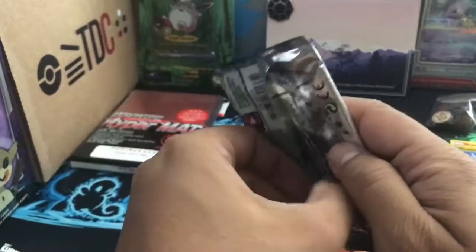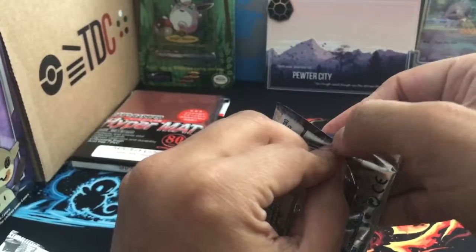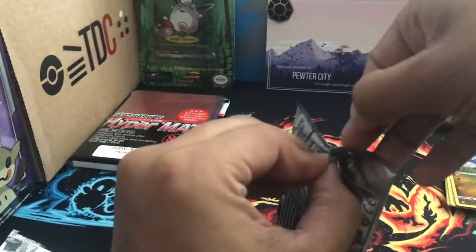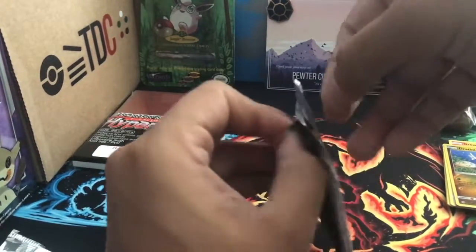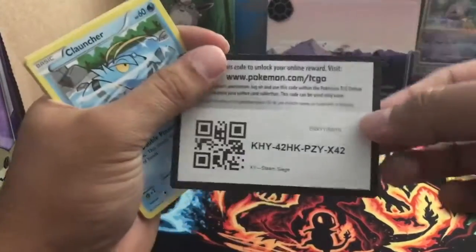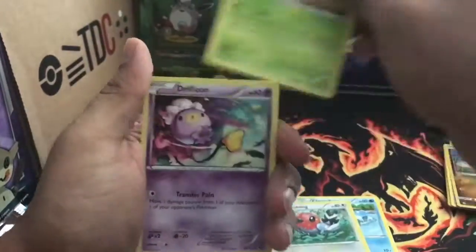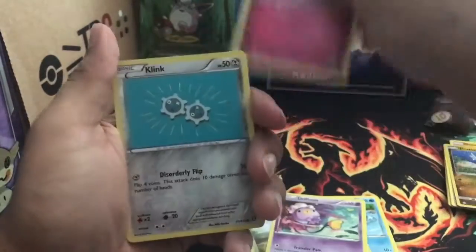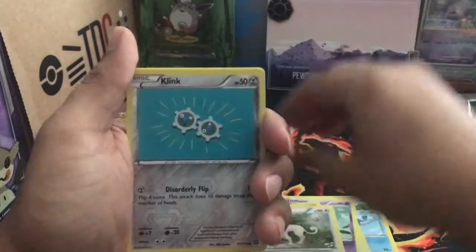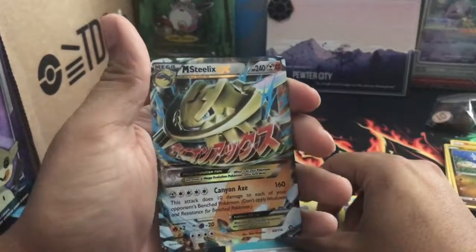Let's do Steam Siege first. Try to open this nicely. Alrighty, what do we get? That was Quagsire, Fletchling — I know I'm messing up — Seedot, Drifloon, Mew, Klinklang, Persian, Flaaffy, Drifblim, and then Klinklang and Omega Barrage Steelix EX. Nice.